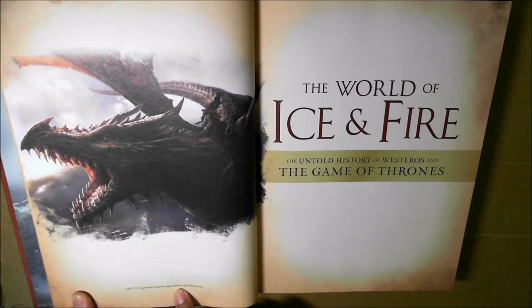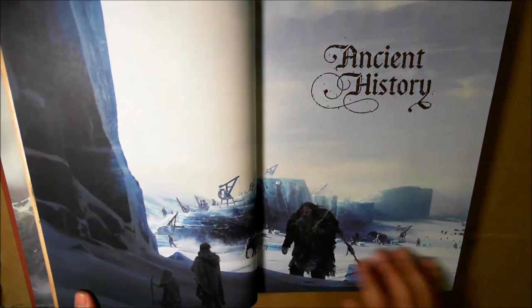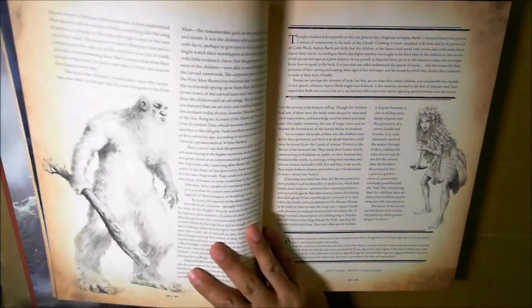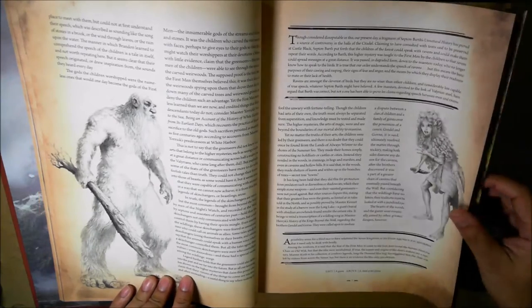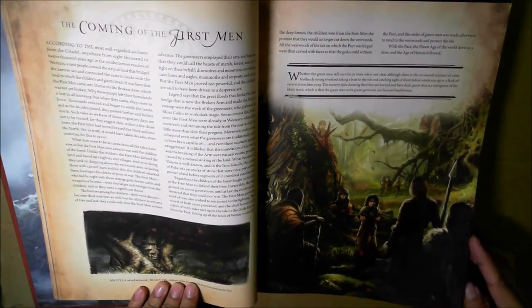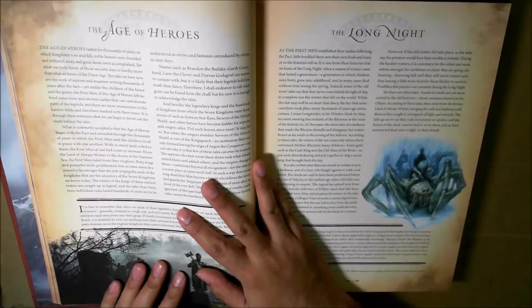Then all of a sudden - boom - you've got artwork. Aegon the Conqueror upon Balerion, the Black Dread. And it starts as a history book with the very first thing in the universe that anyone knows or remembers - it's the Dawn Age, how the lands are formed, the giants, the children of the forest. And then it goes into when man started coming out of his caves and interacting with the children of the forest. There was this thing called the Pact.